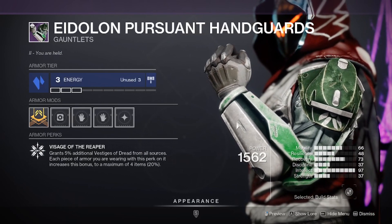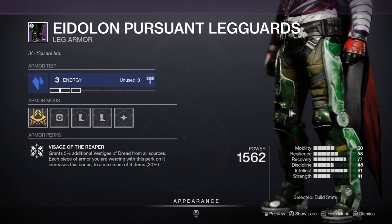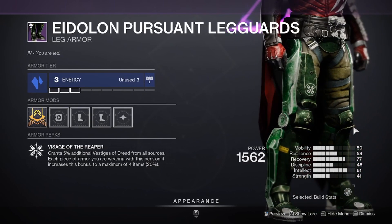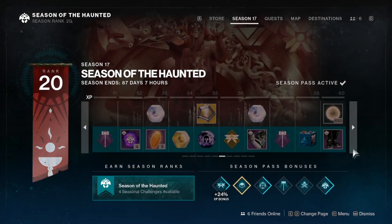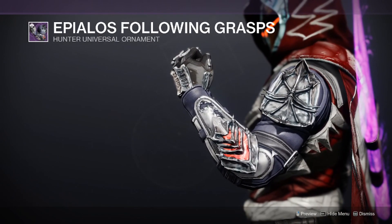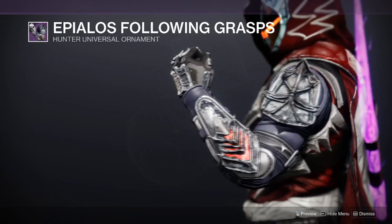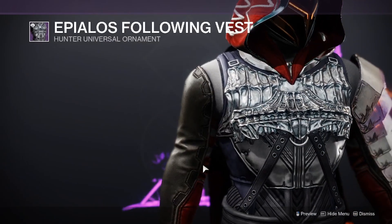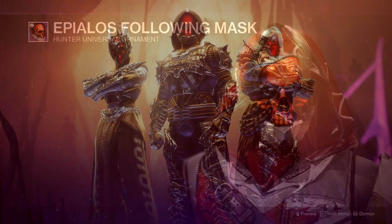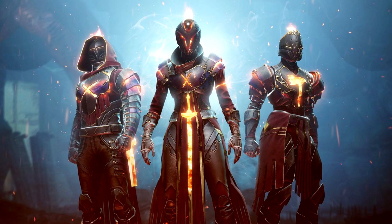One set of season armor on the season pass is the Eidolon set — I'll just call them the Eidolon handguards because the full names are a mouthful. I wouldn't personally equip these but by all means go for it. The one I am interested in is the Epeolus Following Grasps, the universal hunter set — it looks awesome and comes with a skull mask, which is the first of its type and I'm very keen to get it. For those who want to spend silver, there is also the Sun's Apex set, which looks very fine.